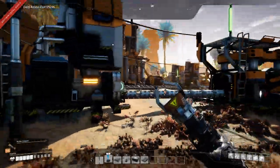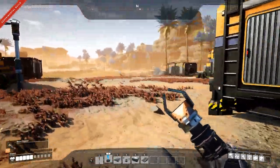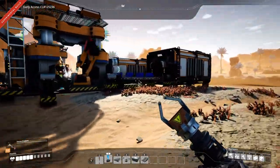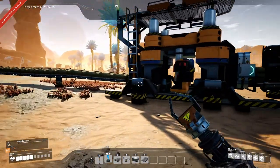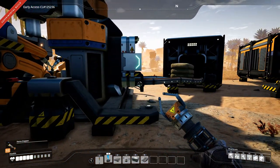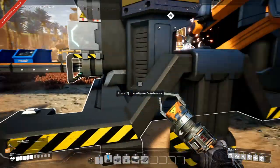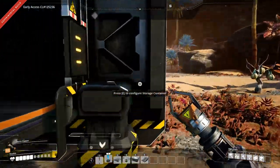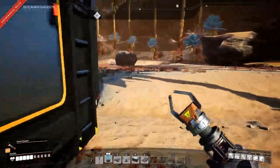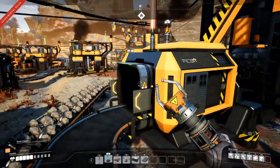Welcome back to Satisfactory folks, it is episode two and a bit has happened in between episodes. I've made a mess basically, and we are producing everything that we can produce right now except reinforced plates. We are producing concrete, screws, and rods - somewhere they are being produced. Why are you not getting any? Oh, you're not hooked up, that would probably be why. Let's hook you up.